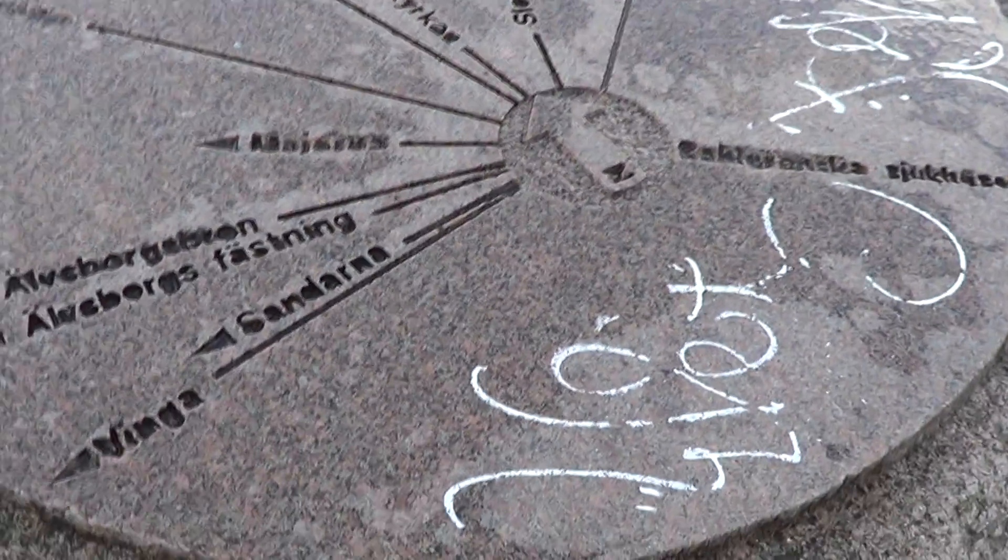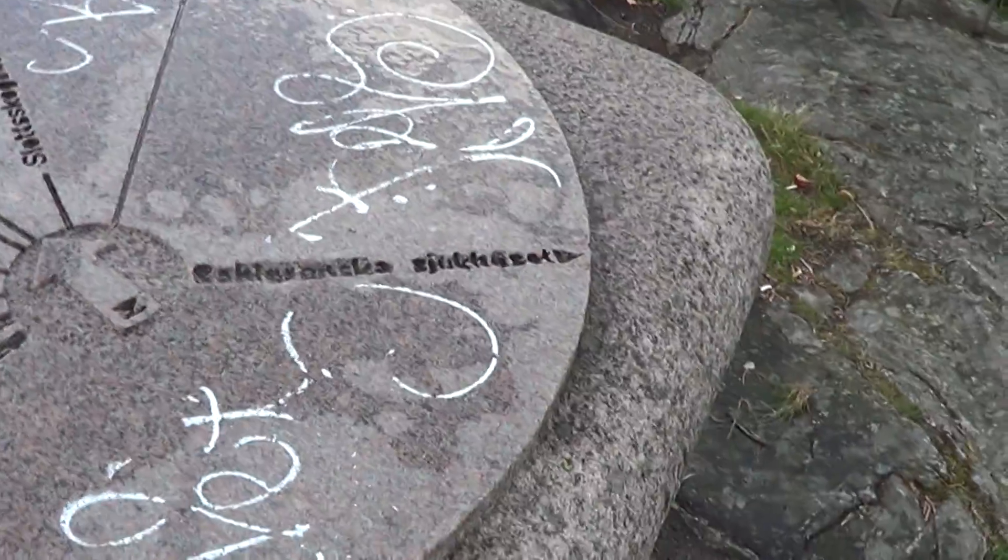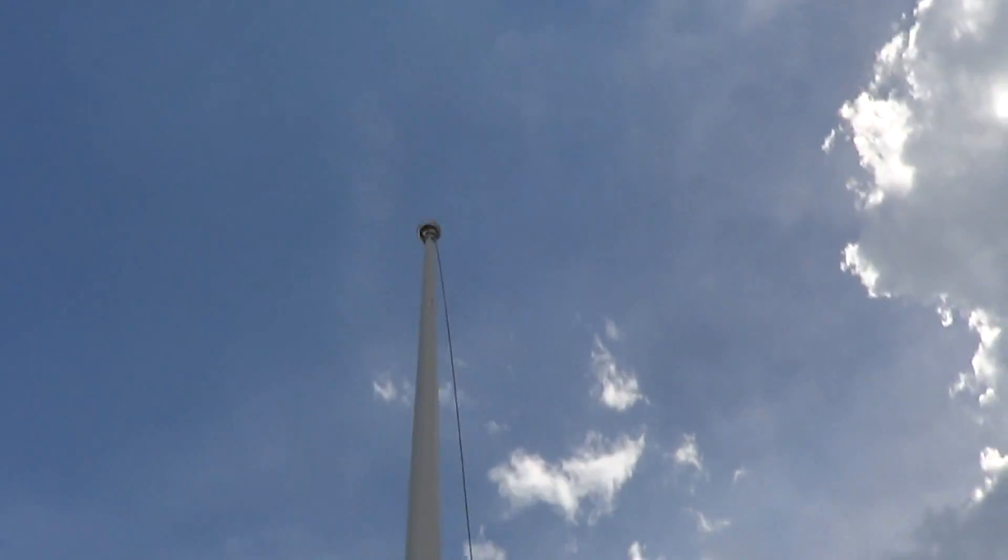Some kind of inscription. Oh, it shows different areas in Gothenburg — like the way to them. There's a bench and a flagpole with no flag. I'm on it now, so let's see the view.